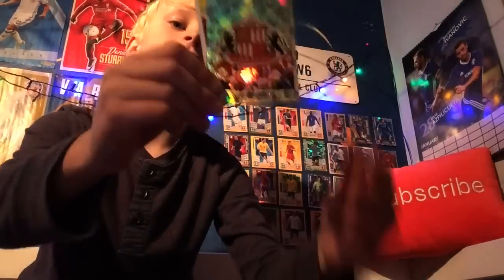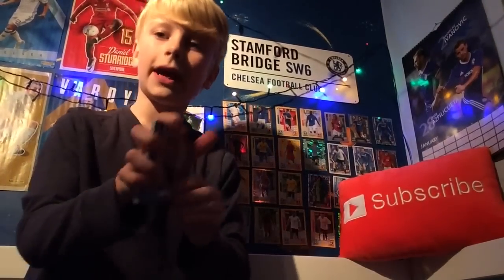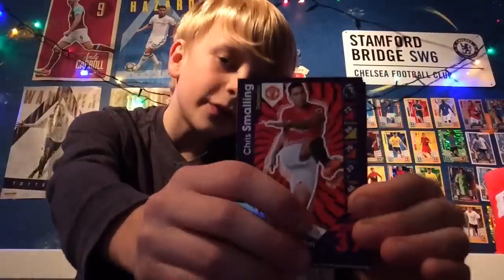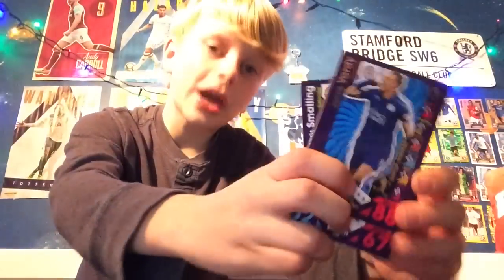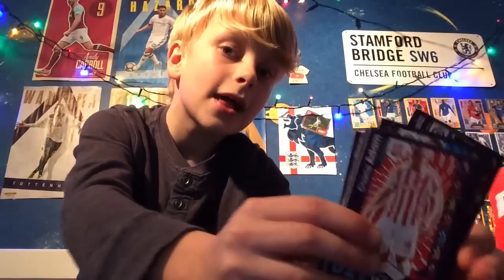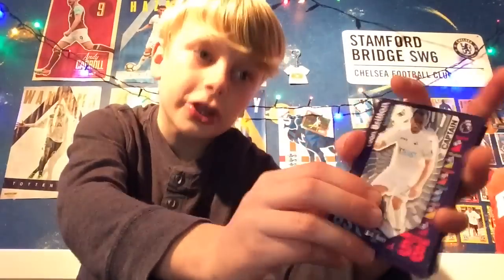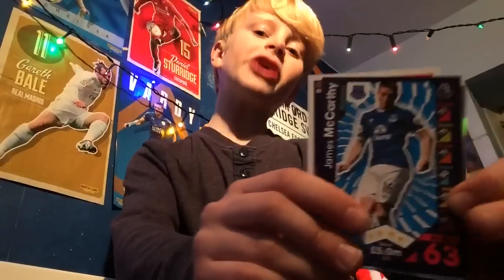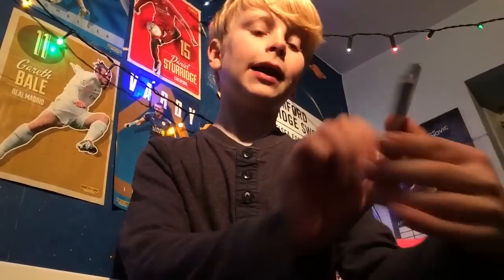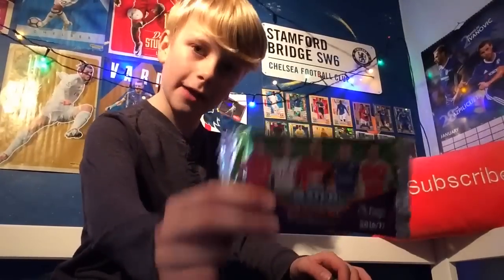We start off with the Sunderland badge — that's an okay card. Then we get Joshua King, the striker for Bournemouth, then Chris Smalling, Jamie Vardy super striker card, then David Luiz, Charlie Adams. Then we get Leon Britton captain card, then James McCarthy, and finally John Obi. Now we can move on to our second packet, here we go.